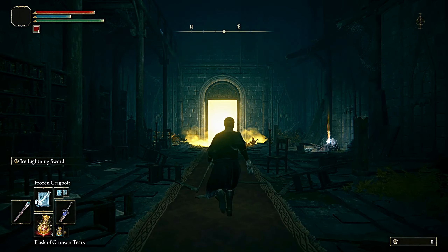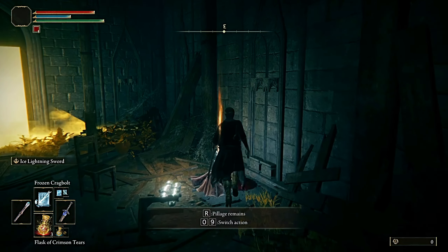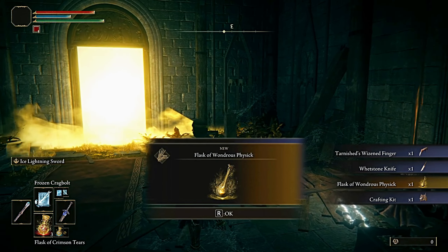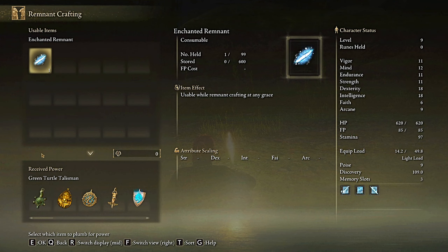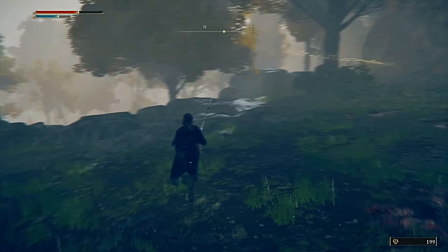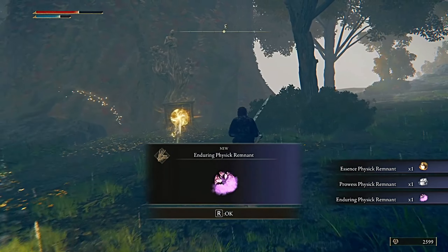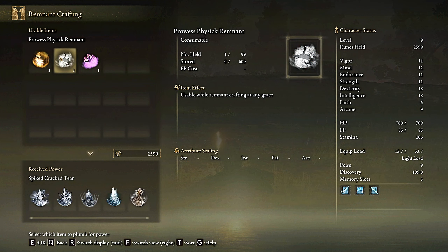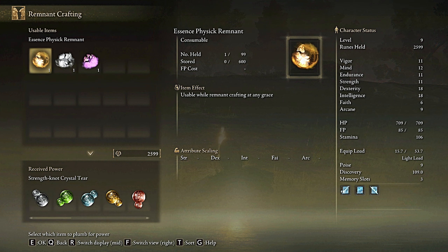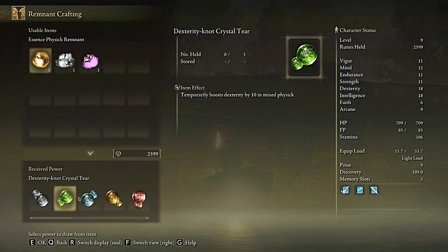Talismans and Crystal Tears are no longer obtained by looting them from the world. There is a new system called Remnant Crafting, which allows you to get any talisman or physick tear you want depending on the amount and type of remnants you have. For example, there are remnants specifically for Physick Tears — either for offense or defense — and the same applies to talismans. There are two main types of remnants, each subdividing into multiple types with specific purposes. Once playing, it's easy to understand and a very cool way to obtain these important items.